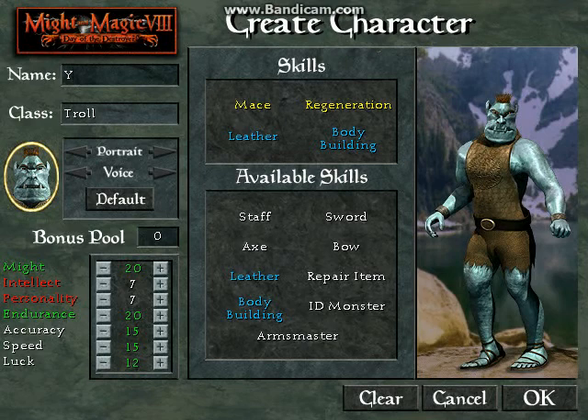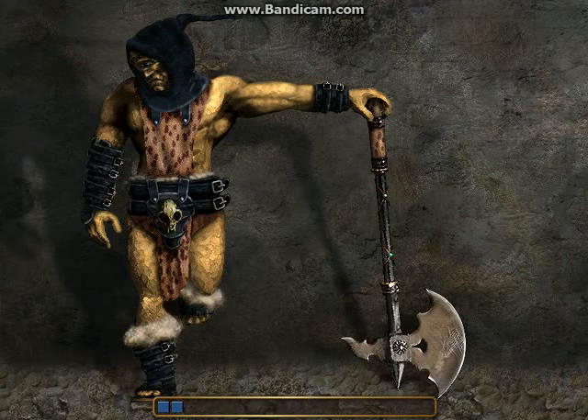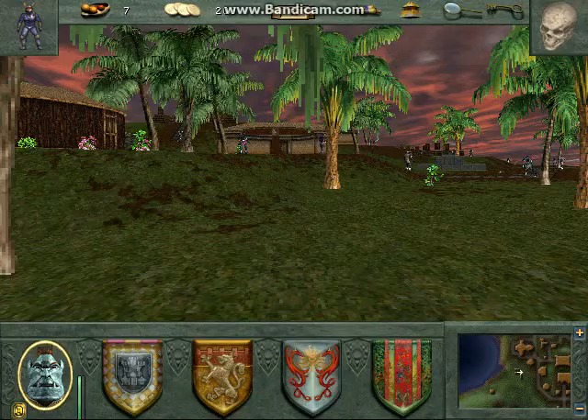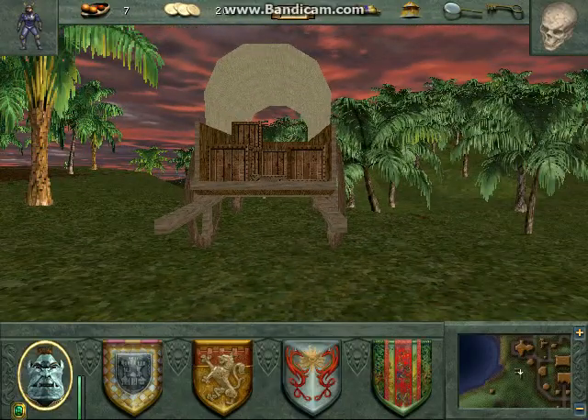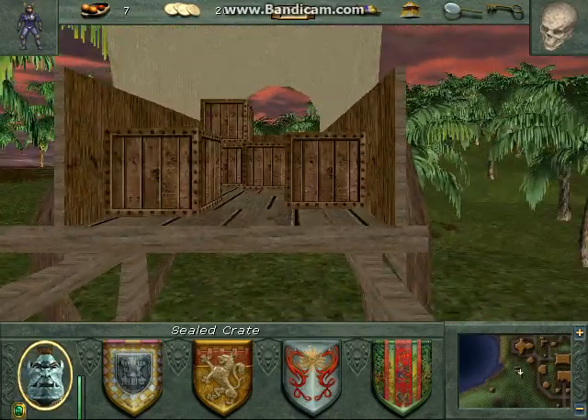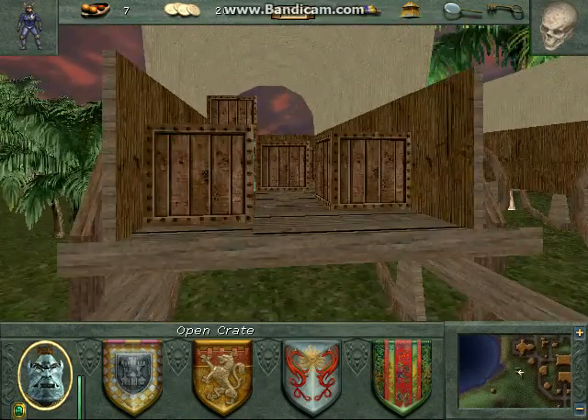I was trying to come up with a funny name for this, and I'm just going to use the one that I had in the other one - Jasper. That's a little trip thing because Jasper was one of the names that I used. So here we are, and we're on the Dagger Wound Islands, which is the name of this area.